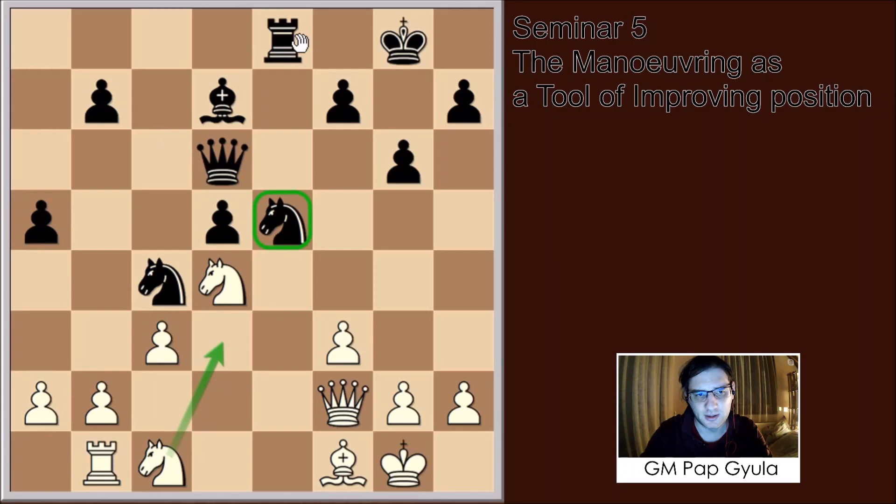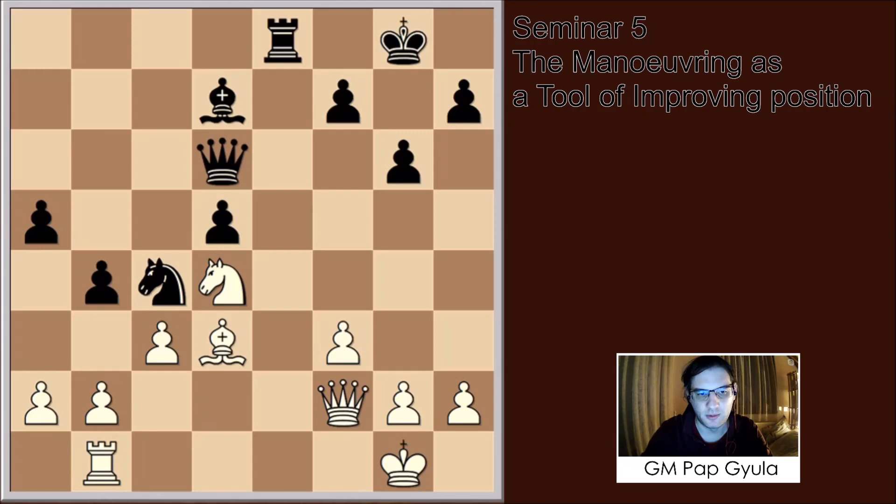Black played Rook c8 here, which is a strange move to me. He could just have continued with b5. After we play Knight d3, Black can just take it, Bishop d3, and play b4. In my opinion, Black has a perfectly fine position then.